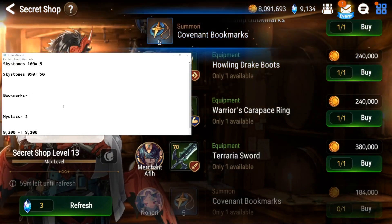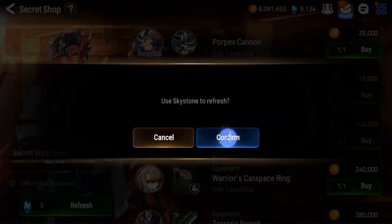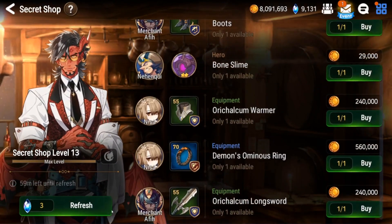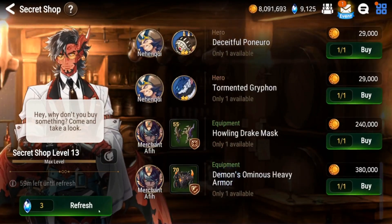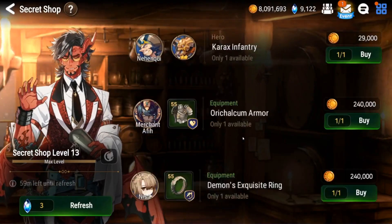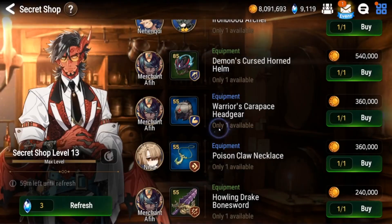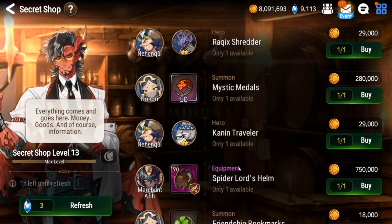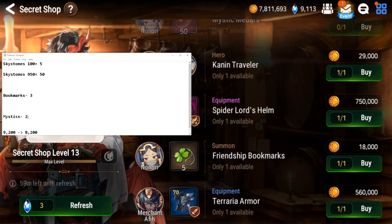Remember this is all RNG based so you can have very bad luck, very good luck, or in between. I've had some pretty bad dry streaks - I've gone 400 plus before without pulling a single bookmark. Since I've gotten my chapter 13 shop it seems to be paying off, so if this keeps going I will definitely do another video on this. That's another mystic - we'll add one in there.